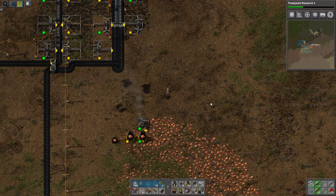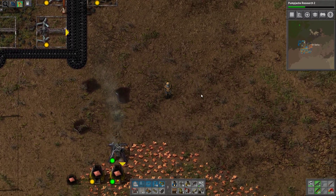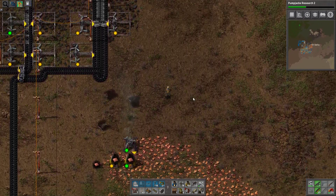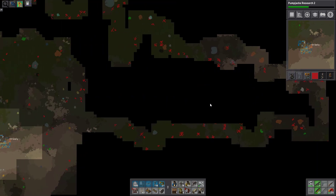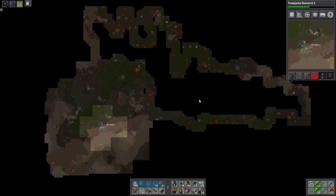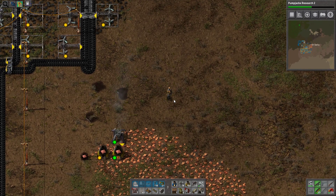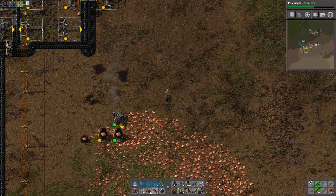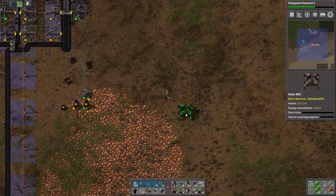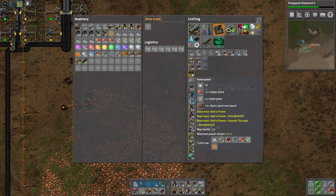Hello and welcome back to Factorio 0.16 with Bob's Mods, Bob's Railworld. I've scouted a little bit but scouting with just the barrel is not very effective. So I decided I'll probably make a blueprint that has a radar mark 2 and a few solar panels.